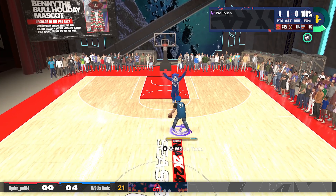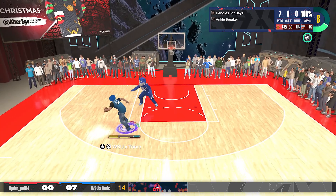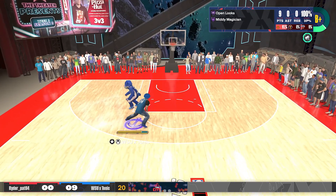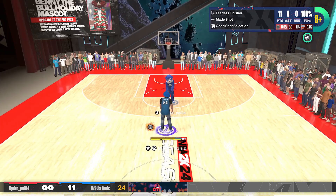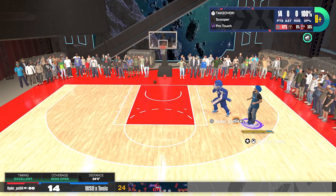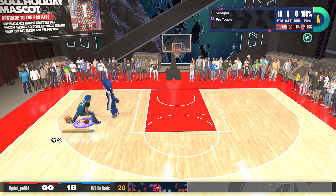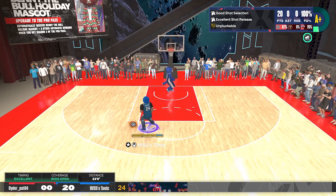I 100% get what 2K was trying to do with the badges. They were trying to make us feel like we got badges based on our play style. So if you're somebody that was a great shooter, a great catch-and-shooter, you would get Green Machine, catch-and-shoot, Deadeye — badges like that. If you have high layup and high dunk and you did things like scoops and two steps, you would get those badges. But maybe you wouldn't get other badges associated with layups like Acrobat if you're never doing them.